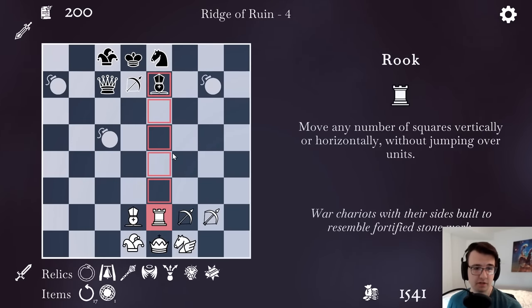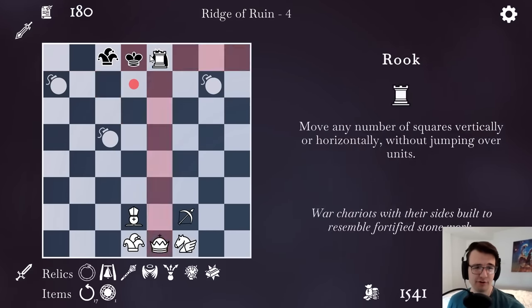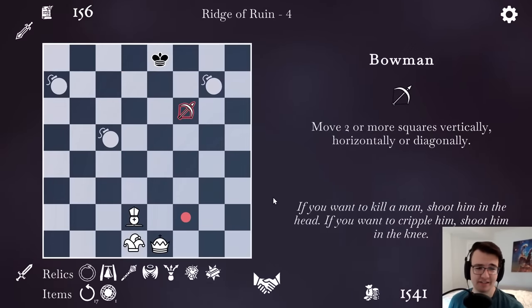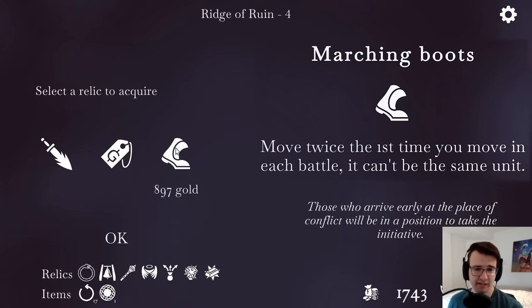So I can pick off the cardinal with no issue, pick off the queen with no issue. And it's basically over now — I might as well leave him with just the fool. Get in there, Pegasus Rider. I can actually feel fine about this fork because the bowman protects it. Move twice the first time you move in each battle — it can't be the same unit. I like that.